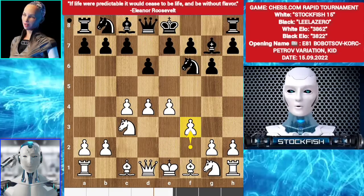f3. The f3 move plan is preventing the g4 square from the knight and expanding the pawns to create some problems on the kingside.